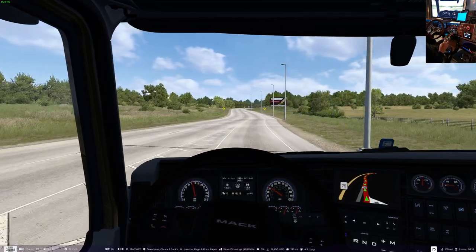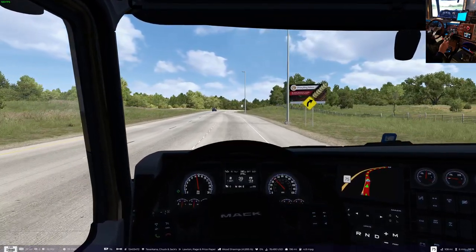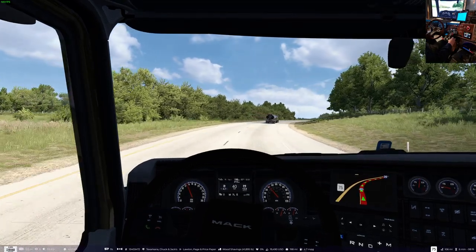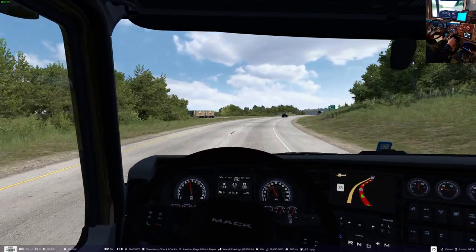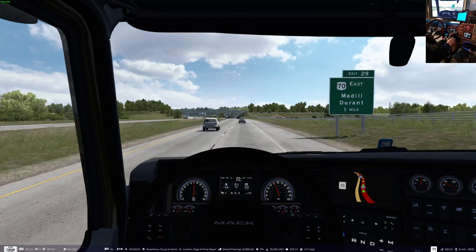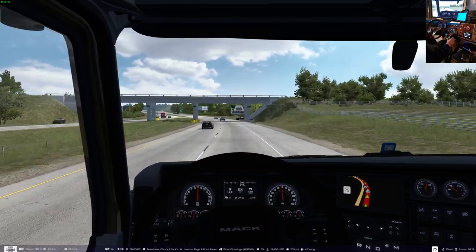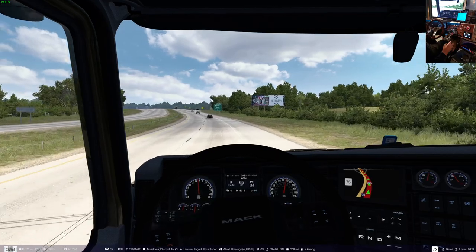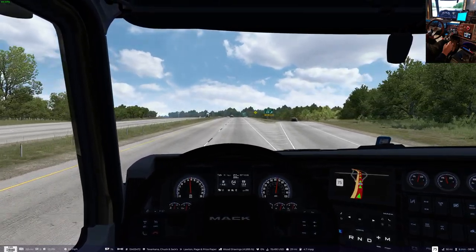It goes all the way through in 200 RPM increments — that is weird. Let's see what we get on a split here. I've got a 1440 first gear and a 0.72 final drive. Let's try this — yeah, that was 300 RPM on that split. Do it again — yeah, 300 RPM. That seems a little weird. I might have to try this truck at a different point with a different transmission.